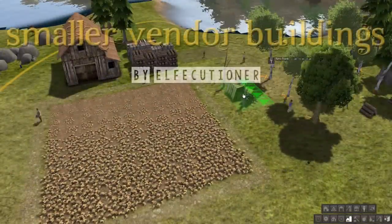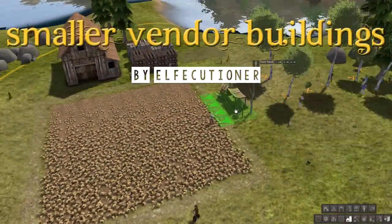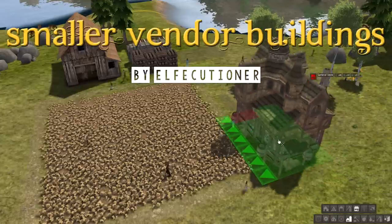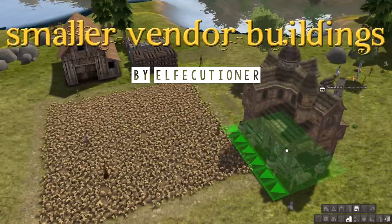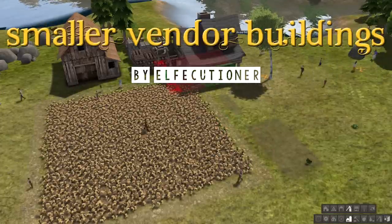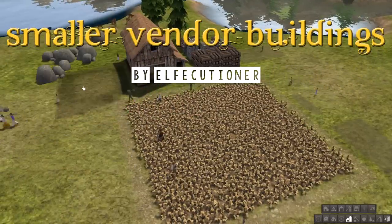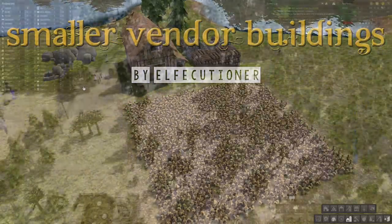Smaller Vendor Buildings by Alpha Kuchner includes three new vendor buildings smaller than the market: the hardware store, general store, and farm stand. These buildings carry different resources and can generally be used sort of like the market but in a smaller and more limited sense, but it does add to the gameplay.